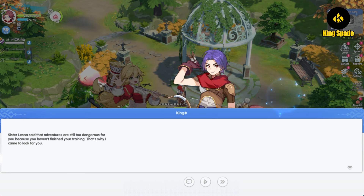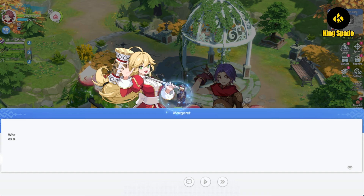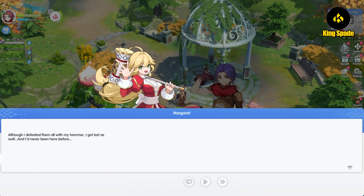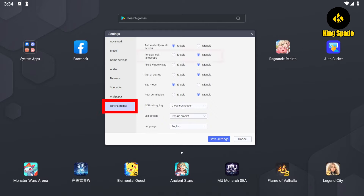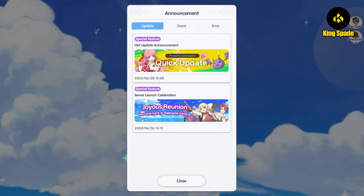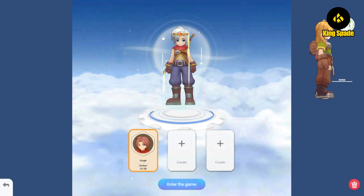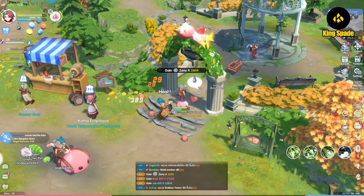ROR does not have a PC version or PC client at the moment. This can only be done using a PC emulator. If you are playing the game using LD Player like I do, all you need to do is enable the landscape mode in the emulator settings. This option forces the emulator window to stay horizontal, so when you open the game it stays in landscape mode.